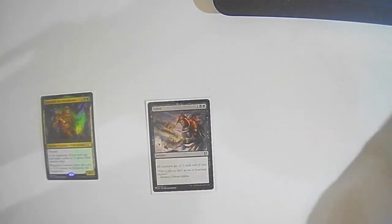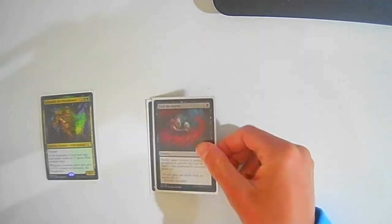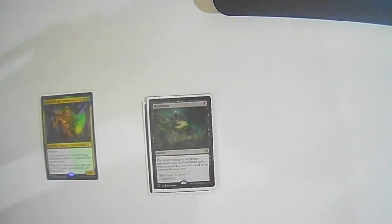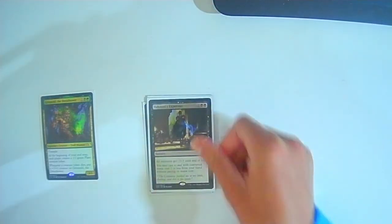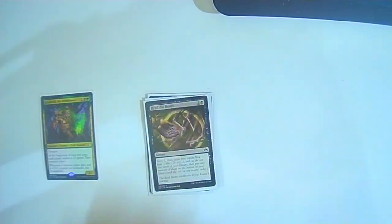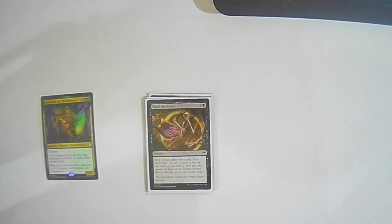Moving on to sorceries. Infest: one colorless two black — all creatures get -2/-2 until end of turn. Feed the Swarm: one colorless one black — destroy target creature or enchantment an opponent controls, you lose life equal to its converted mana cost. Reanimate: one black — put target creature card from a graveyard onto the battlefield under your control, you lose life equal to its CMC. Yahenni's Expertise: two colorless two black — all creatures get -3/-3 and you may cast a card with three or less converted mana cost from your hand without paying it. Read the Bones: two colorless one black — scry two, draw two, lose two.